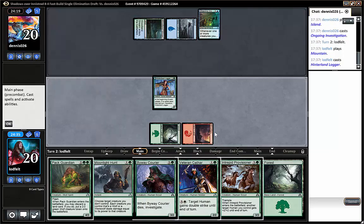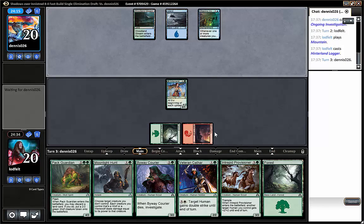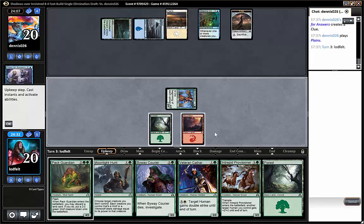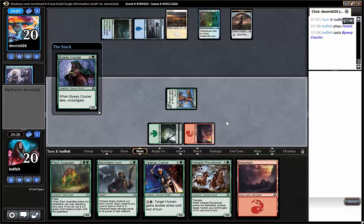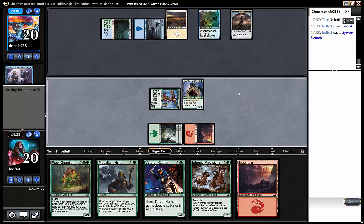Let's see if our opponent has a play. Press for answers — yeah, that's good. Doesn't flip, and they're also splashing a color. We drew another land, so even though we cannot attack this turn it looks like we can have a pretty broken curve. We'll see if it's enough.